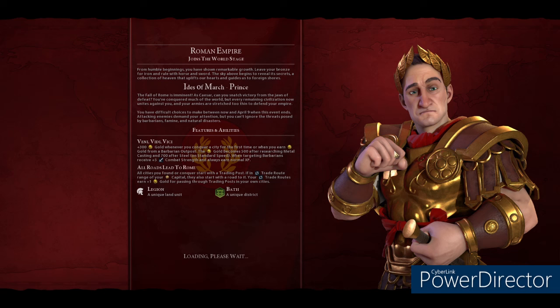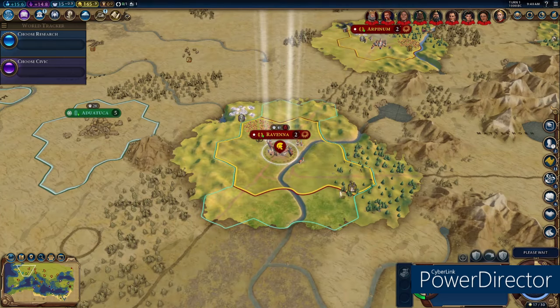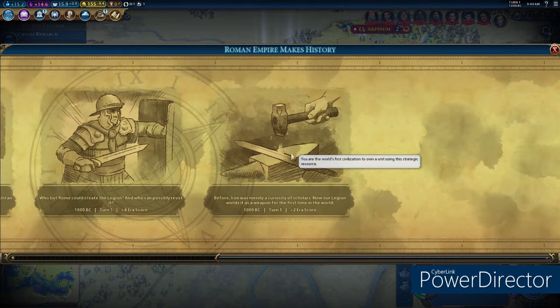This game really sets you up to have to make decisions on how you're going to keep these cities yours. When the game starts, several of your cities will already be losing loyalty. There will be one in France near Gaul, and there will be one just above Greece near Macedonia. Ravenna is the first one near Gaul that's going to start losing loyalty.